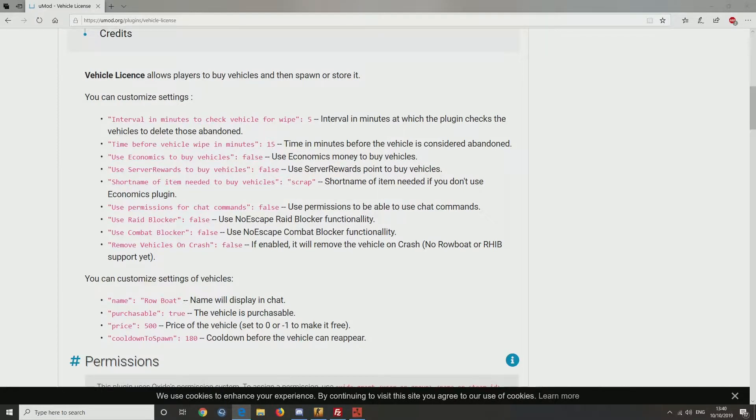As you can set in your config, once you install it, go straight to the config. You can check the vehicle for wipe — so that's when the vehicle is destroyed. You can also set text for the vehicle to delete those abandoned.